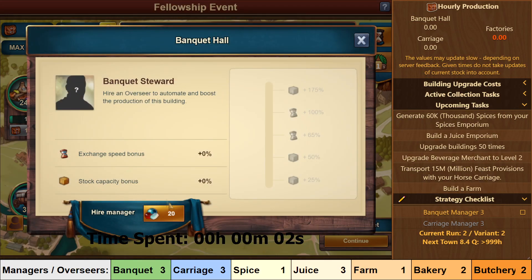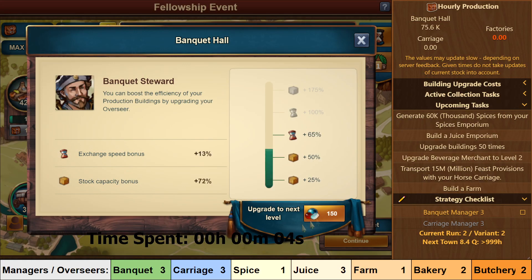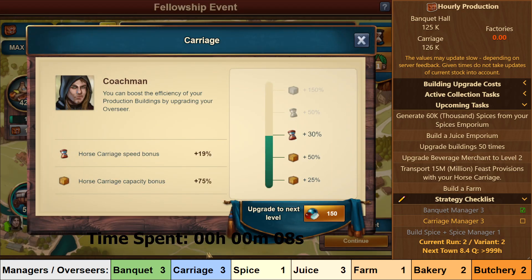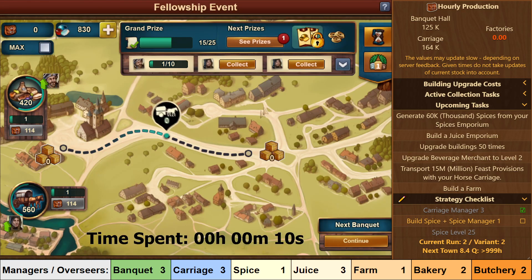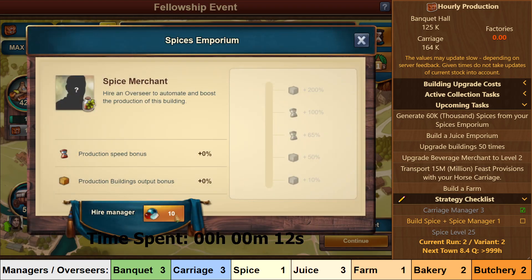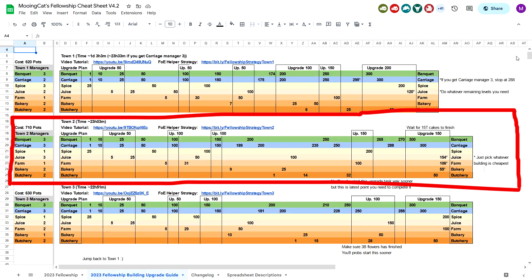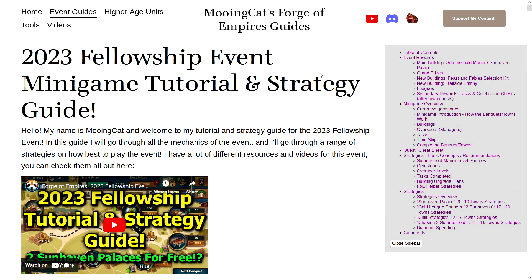Hello, my name is Mooncat and welcome to my walkthrough of Town 2 in the Fellowship event. In this video I will show you my complete step-by-step walkthrough of Town 2, which is the same as Town 5, 8, 11 and so on. As usual you can find a written version of this guide in my event spreadsheet, and I also have an event tutorial and strategy guide for this event both in video and written formats, which are also linked in the description.